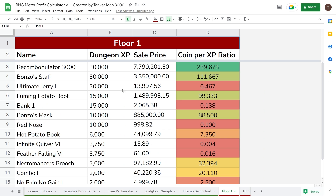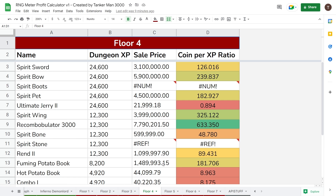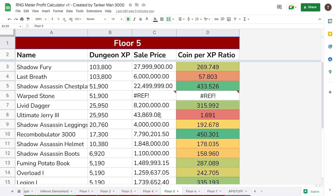You can also see it for Dungeons, and this is where you get some really interesting stuff. On Floor 1, the Recom is the best one to pick, rather than the Floor 1-specific drops like the Bonzo Staff. That continues onto Floor 2 and even Floor 3. Still on Floor 4, but on Floor 5, you start getting a little bit closer with the Shadow Assassin chestplate having a higher coins per XP ratio.